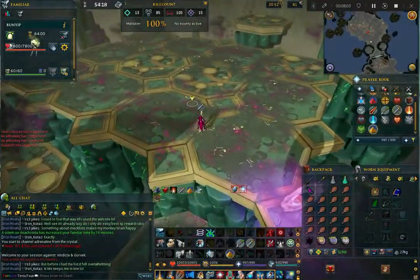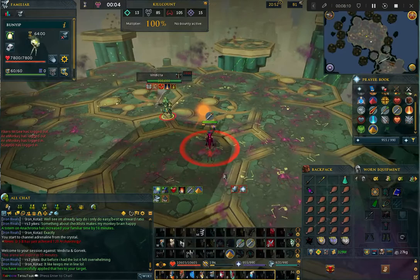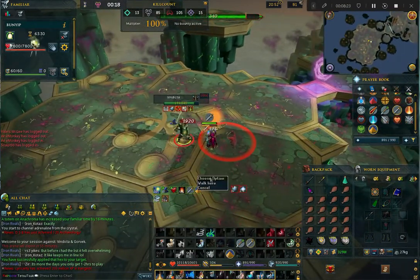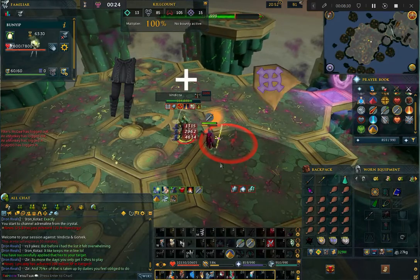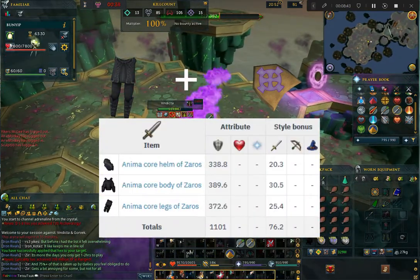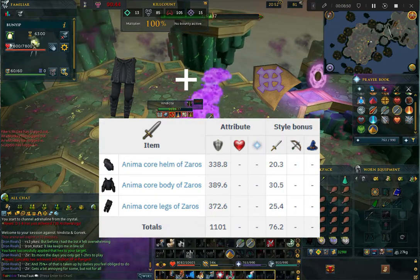Let's talk about why you would want to kill Vindicta on your Iron Man. Like all bosses in God Wars Dungeon 2, Vindicta drops anima core armor which can be combined with a crest to create tier 80 non-degradable power armor. The Zaros crest will create melee power armor.